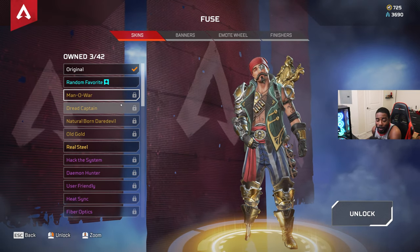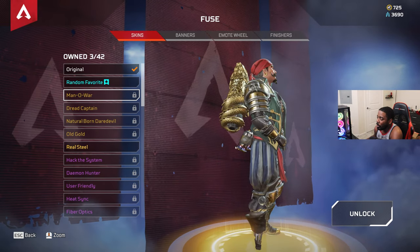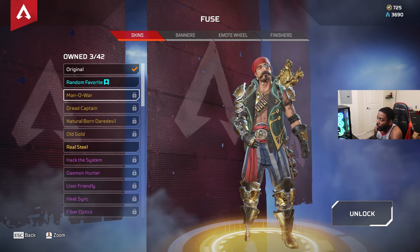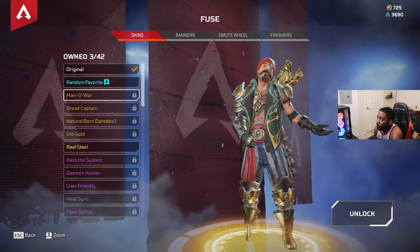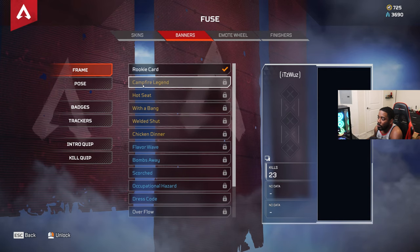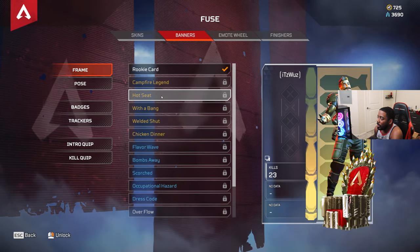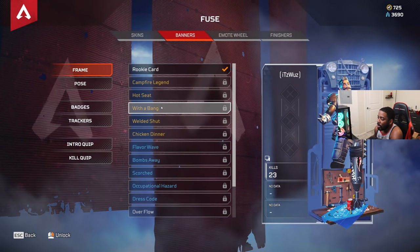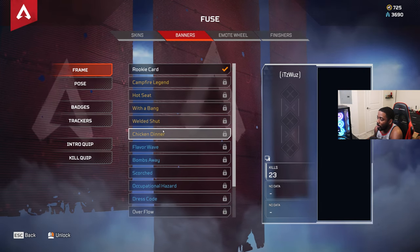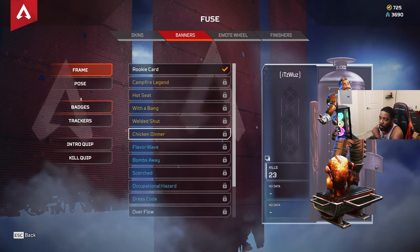Besides that, I do love the skins and I love Fuse as a whole - he came out pretty balanced off the rip and I don't really see too many problems with him. Let's take a look at some banners and frames. This is the legendary frame Campfire, then Hot Seat, then With a Bang, and Chicken Dinner. I think I like Chicken Dinner more, but we'll look at the rest - nobody really cares about the common ones.